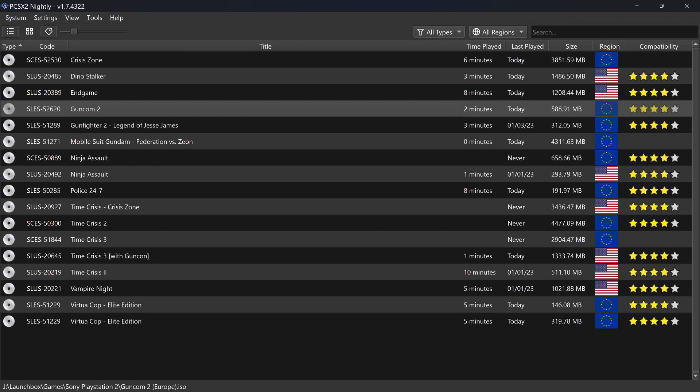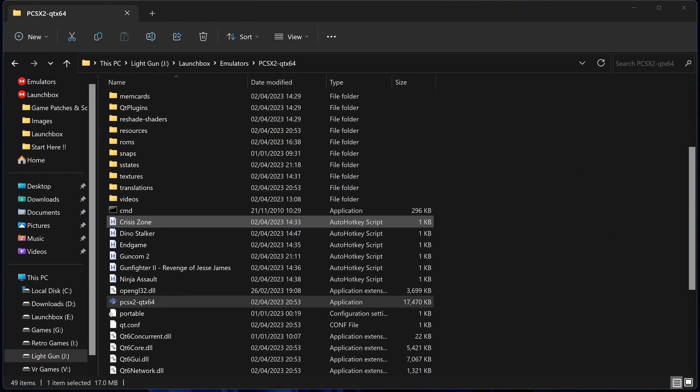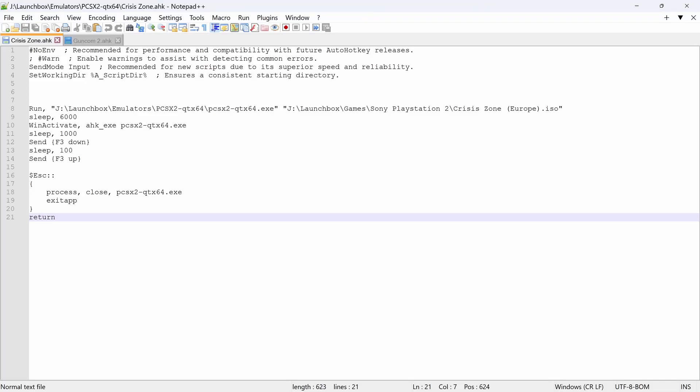I've been messing with this for a couple of hours and tried quite a few games — they all seem to be playing okay. Last time I looked at this it just didn't work for me, but this time it does. It'll work from AutoHotkey scripts as before, and you can use saved states. Launch the game and you've got F3 to start from a saved state. F1 saves the state, F3 loads the state — super easy.